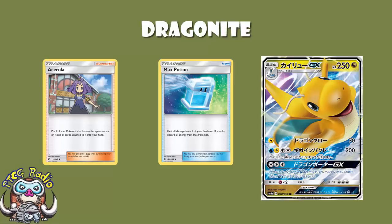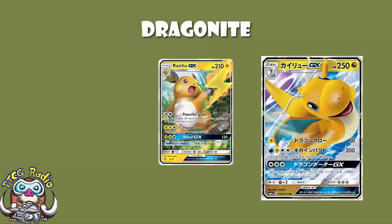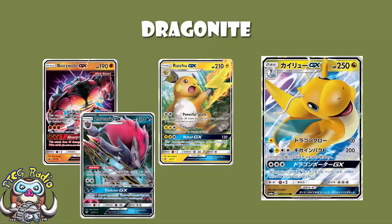It gives you a Lightning attacker that isn't weak to Fighting. At the moment, most Lightning attackers — think something like Raichu GX — are weak to Fighting. Buzzwole is everywhere, and of course Zoroark is being countered, and Zoroark is weak to Fighting. So if you've got a Lightning deck, it's a good thing to have a Pokémon that's not weak to Fighting. This will fit the bill. But remember, as good as it is, it's not hitting for Lightning weakness. This is a good attack.